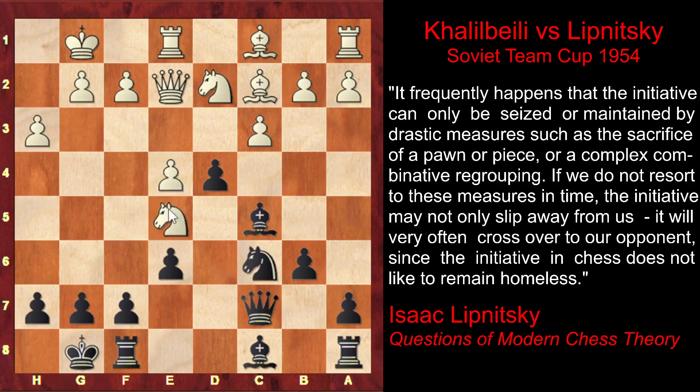White exchanges a pair of knights: Nxe5, Nxe5. Then he captures on d4, and after Bxd4, the white bishop is under attack. But white prepared Nb3, defending his bishop and attacking the black bishop in return. And we have reached the critical position where black has a fantastic, hidden move. But how are we supposed to know that it's exactly in this position that black must have this great move?